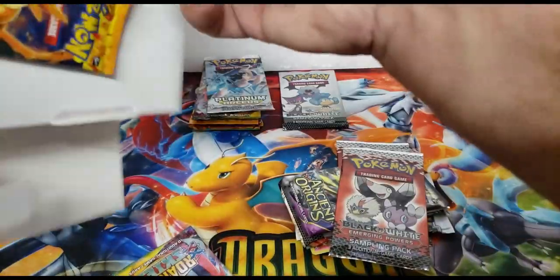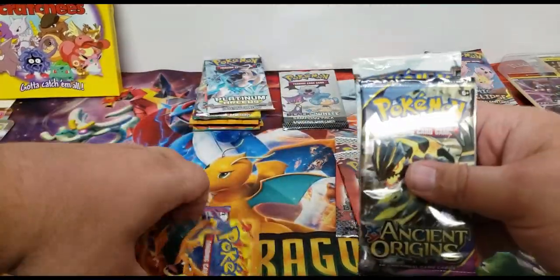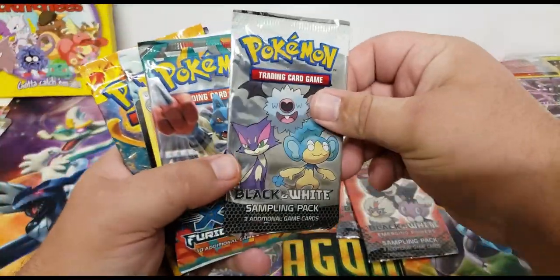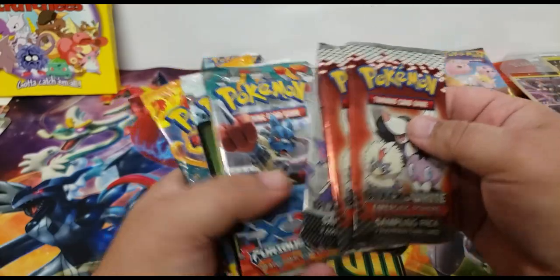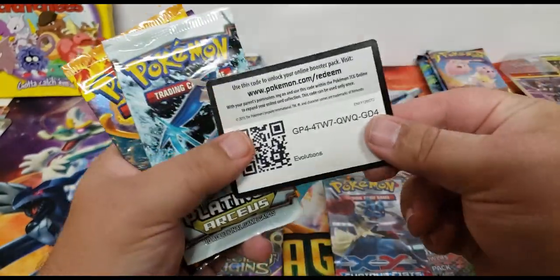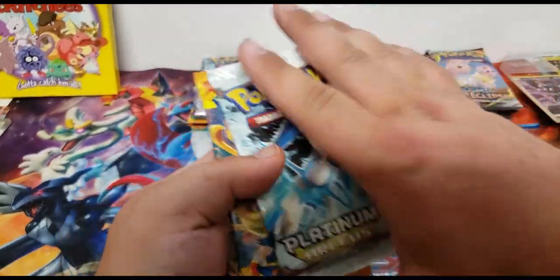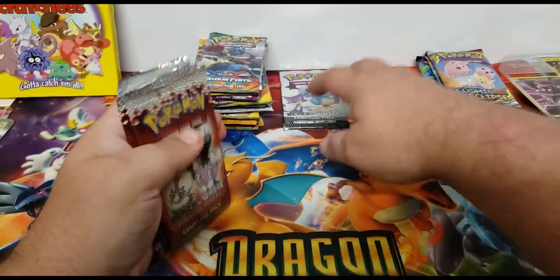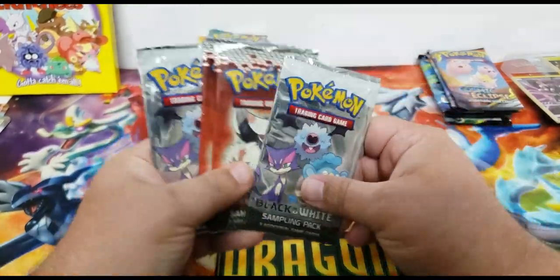Let's see what packs we got out of here. We got Ancient Origins — excuse me — then Black and White: three Black and White sample packs, two Emerging Powers, and one Black and White. Furious Fists, a reverse holo Grappler, Platinum Arceus, Flash Fire, Phantom Forces, and Roaring Skies. So that's what we got out of these two boxes — no PSA card, but some pretty cool sample packs.